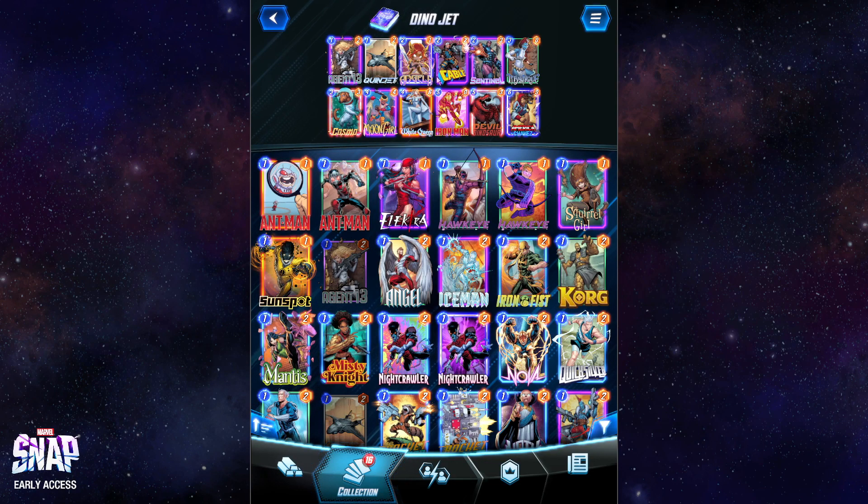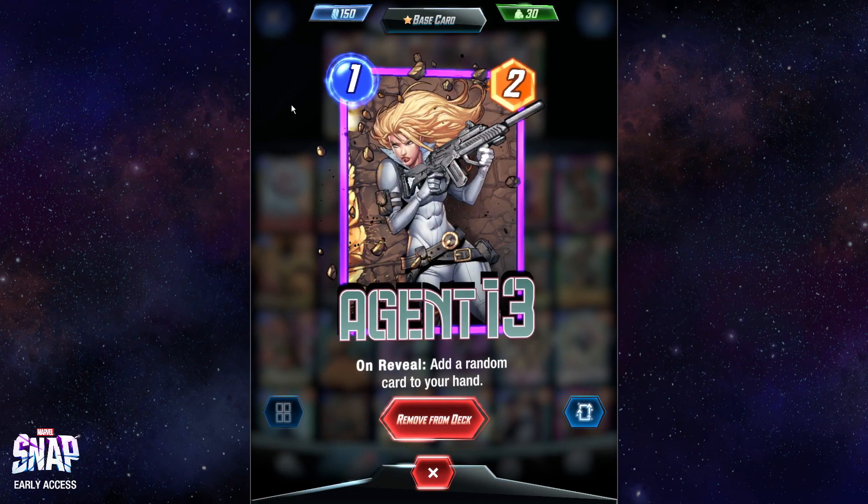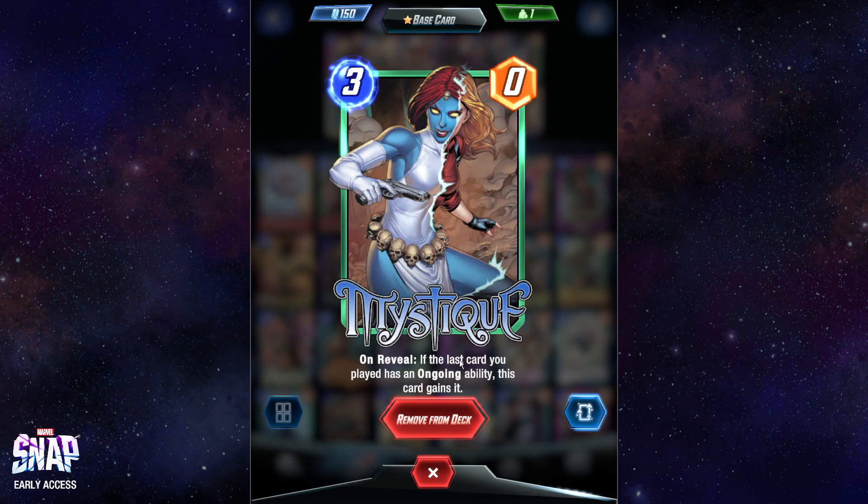So we add in the Mystique-Quinjet package. I'm not sure if this is better than just a pure destruction package with like Killmonger, Nova, Bucky, Carnage, etc. But I do like it. I think maybe the destruction version is better because Killmonger is kind of nuts against certain decks. But I think this has its own strengths — consistency in making really big stuff — while sometimes the destruction version doesn't go as big. We got our standard Agent 13 here — solid one drop, replaces herself so our Dino stays big, and sometimes gets a win con herself. Next card up: Quinjet. One mana, two power. Ongoing: cards that didn't start in your deck cost one less. We can copy that with Mystique — three mana, zero power, On Reveal: if the last card you played has an ongoing ability, this card gains it.